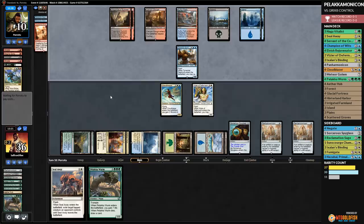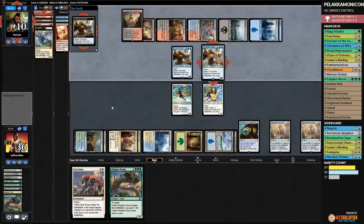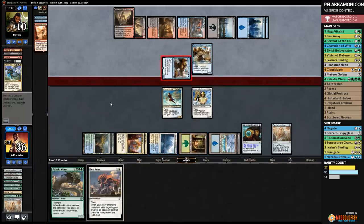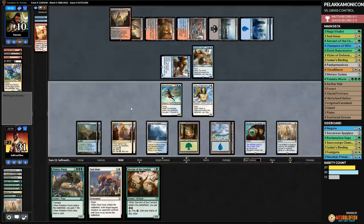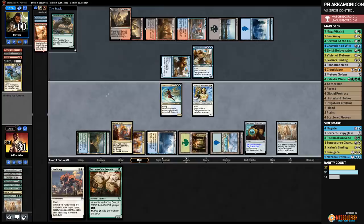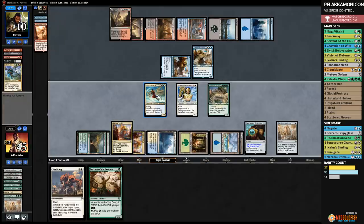Game 3: one more time! We keep — we have a Rejuvenator and basically need to draw a land or two. Forest, go. Opponent plays Spire Bluff Canal, misses their land drop. We play Ether Hub, get energy, play Rejuvenator — we get Glacial Fortress. Opponent finds a land, Champion of the Wits goes looting, discards Vizier and Cut to Ribbons. Opponent passes. We play Champion — we don't hit our land drop, discard a Panharmonicon and a Vizier, pass.